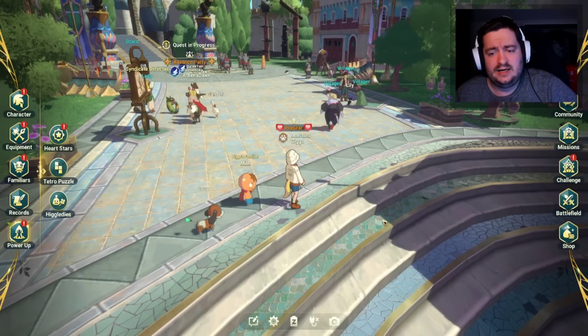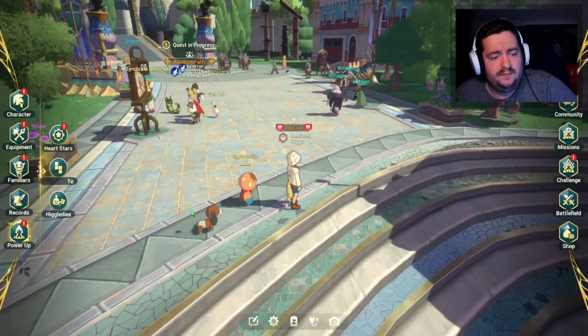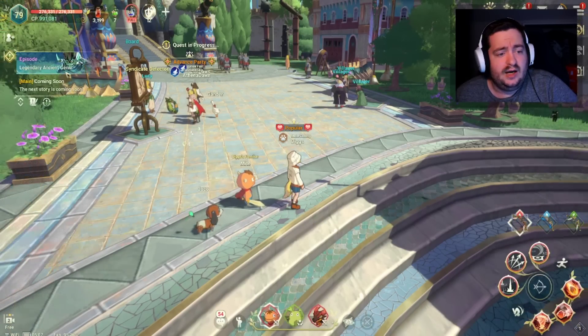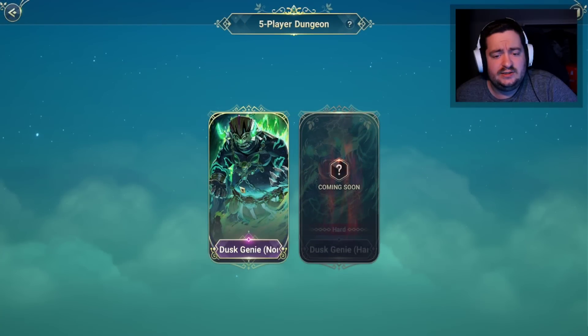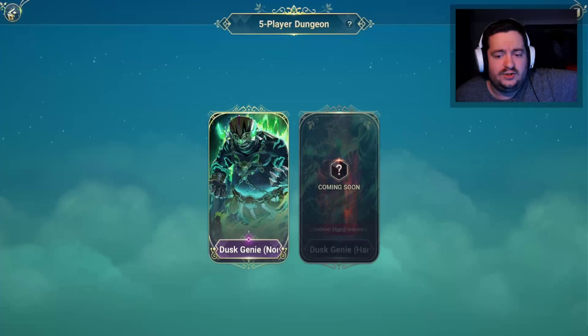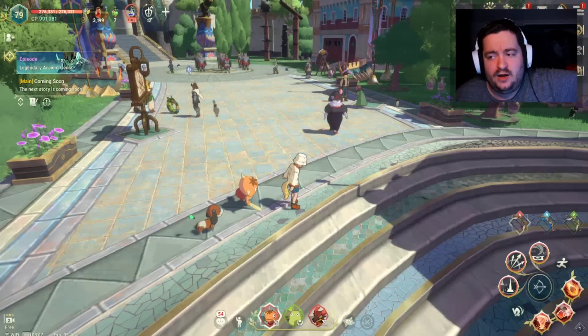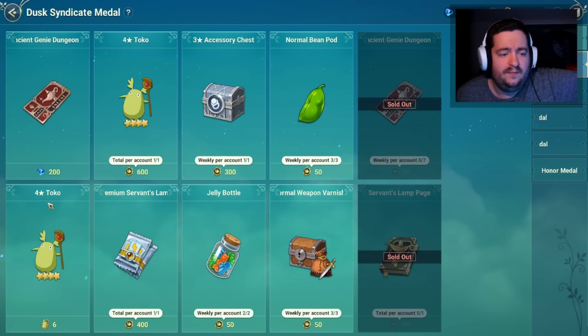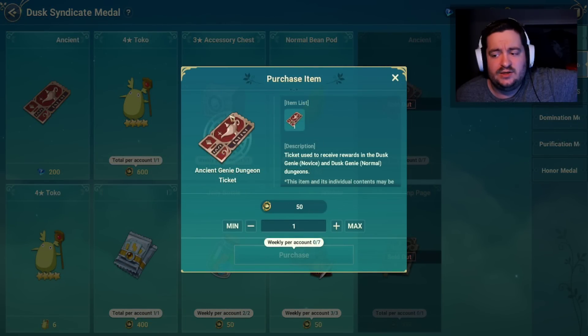A question from chat: how can you run so many times? You get genie dungeon tickets from the packs I purchased, but you can also go to the shop if you've farmed enough coins. If you killed your monsters ahead of time, go to the metal shop, to the dust syndicate area, and you can buy seven of them. Even if you're free-to-play, if you farmed 450 tokens you'd be able to purchase these.